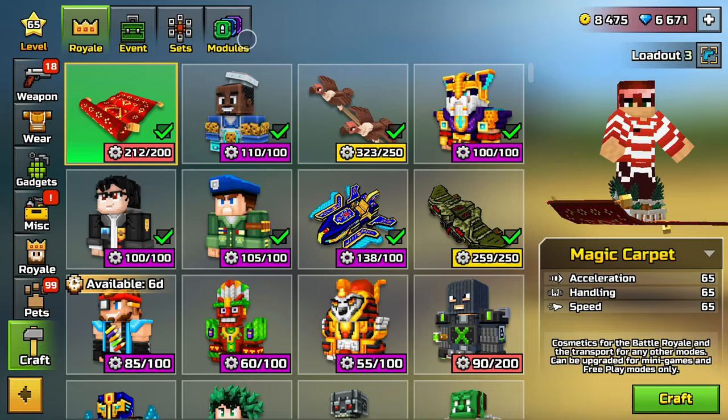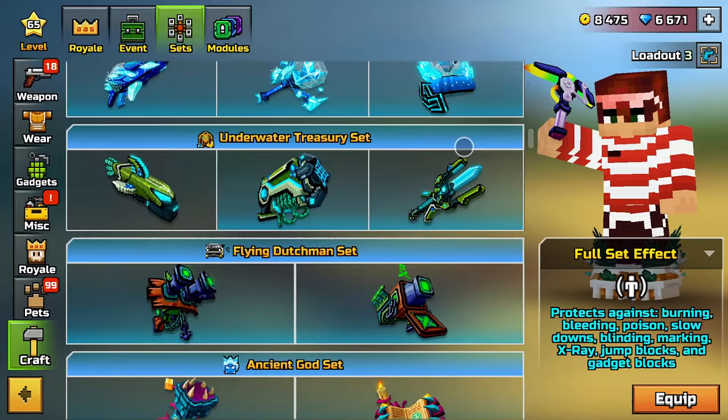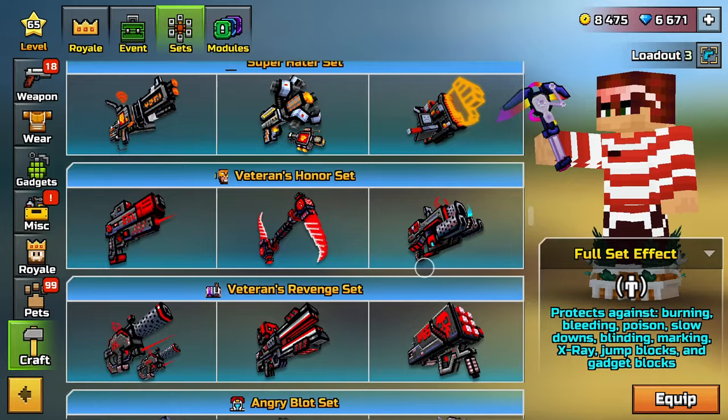Basically, the set is just so good because it allows you to farm points in deathmatch, teamfight, whatever it may be — additional points for actions in match. It's like the Cape of Gifts or whatever it is.